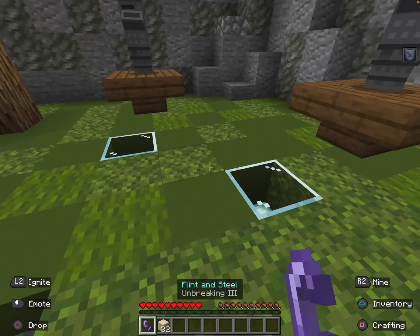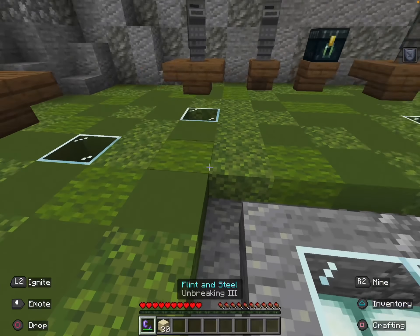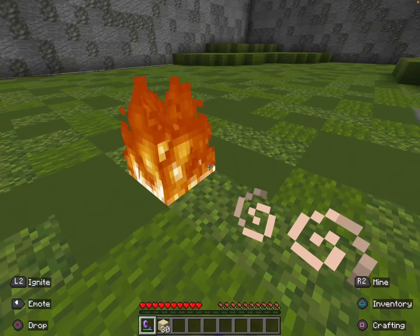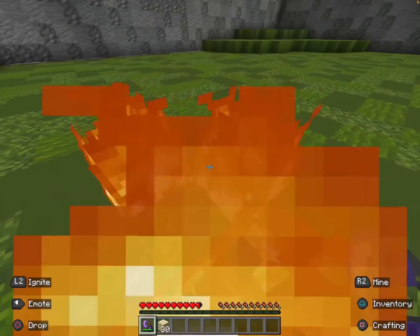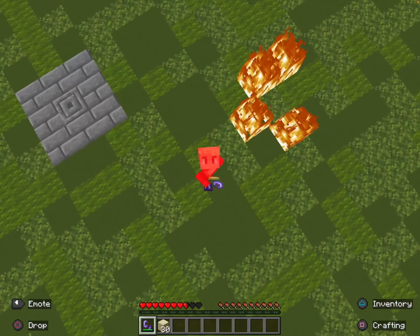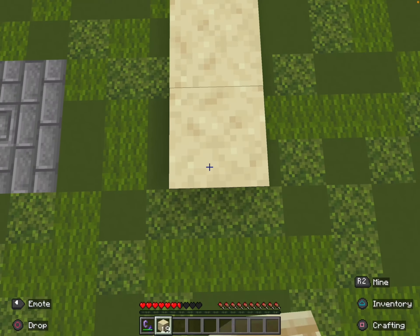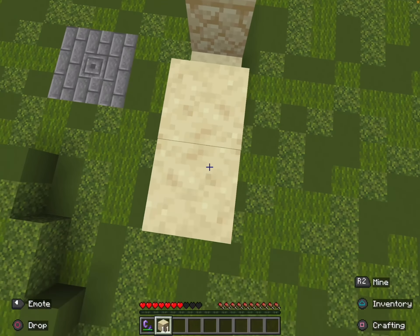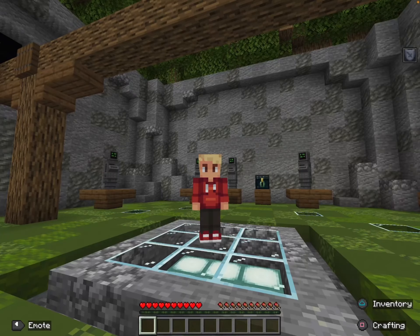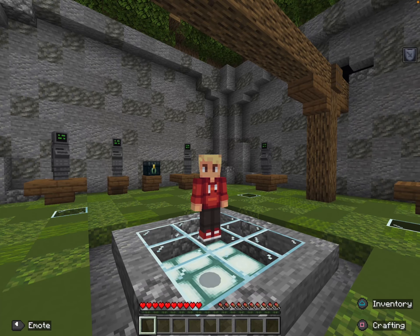Another thing I didn't mention: flint and steel and blocks cannot be placed in the lobby — as you can see they just despawn. And in the actual game you can light yourself and others on fire using flint and steel.